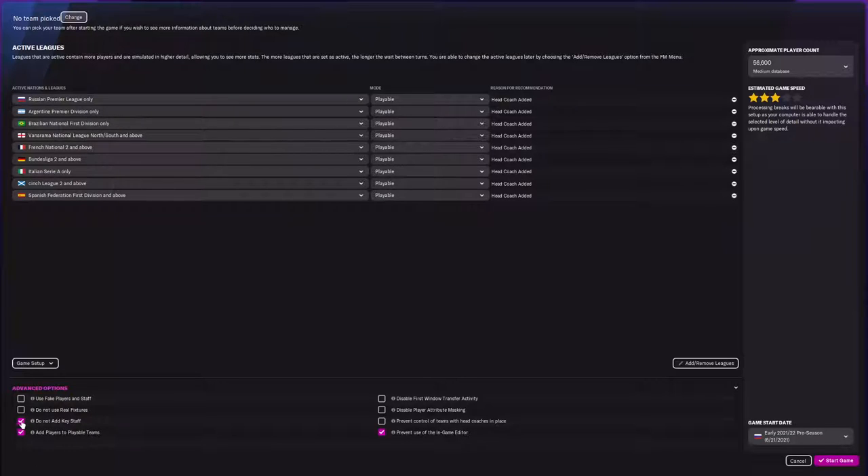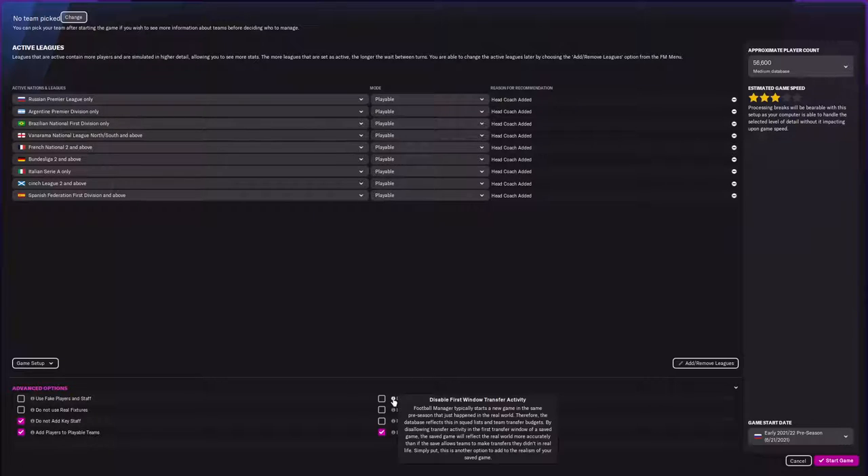We do not want to add key staff. This one is interesting because it adds key coaching staff such as assistant coaches, but it's chiefly beneficial when running leagues created or added through the editor — ours have not been, so we're not going to click that. We are adding players to playable teams because otherwise there'll be nobody on it and that'll cause a huge run on your reserve and transfer players. We're also going to prevent the in-game editor just so nobody thinks I'm cheating.